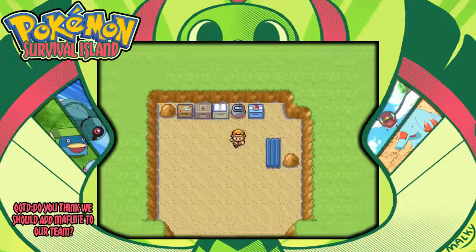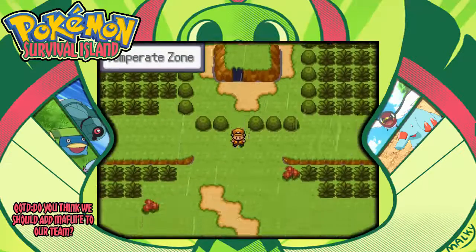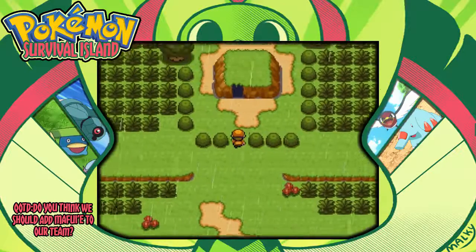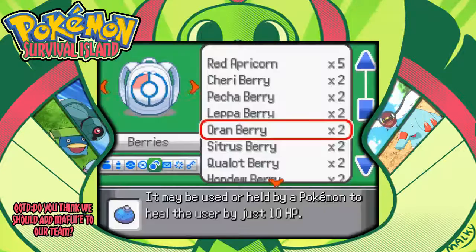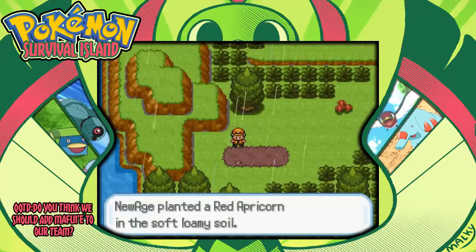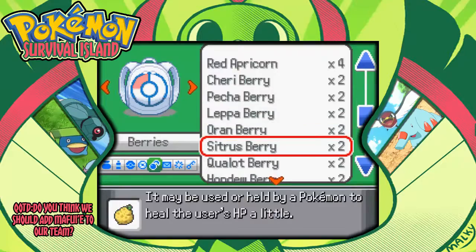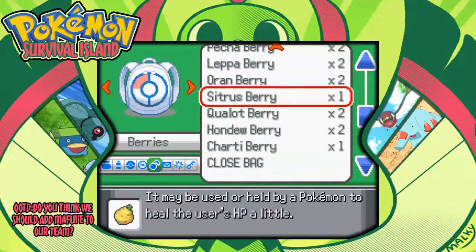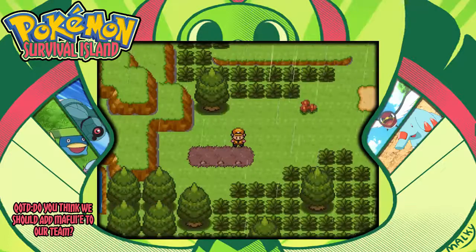I'm going to see if there's any places nearby that I could use to plant berries. Also the weather changes like every time I step outside. Is there a berry spot near here? There is - okay, cool. I can plant a berry, and I can plant apricorns too, so I can technically grow pokeballs. I'm going to plant a citrus berry because those are bomb. I remember seeing a chart of berries - I know the hundo berry does something, I just don't remember what.